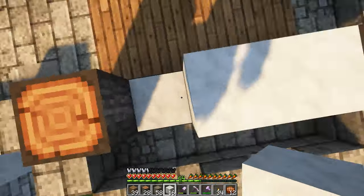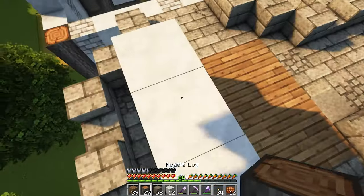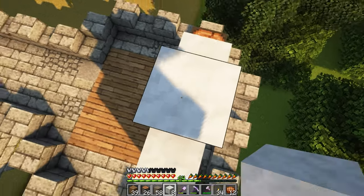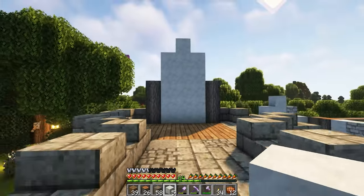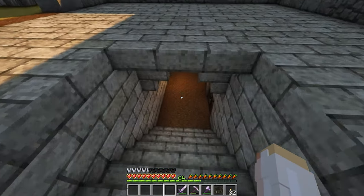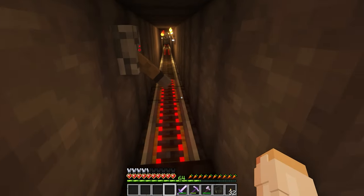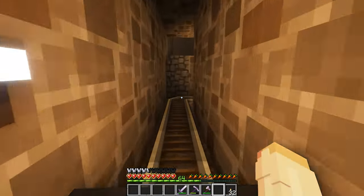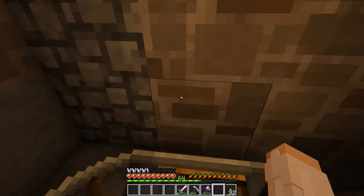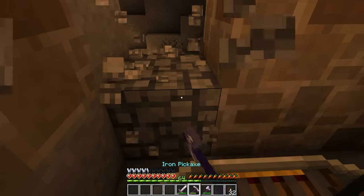For the towers I was originally just going to leave them with a flat top with parapets, but I ended up deciding to add a building to the top. I decided to take a quick break from building because my elytra was running low and I definitely didn't want that to break, which meant we'd be spending the night in our XP generator.